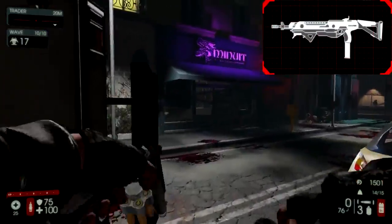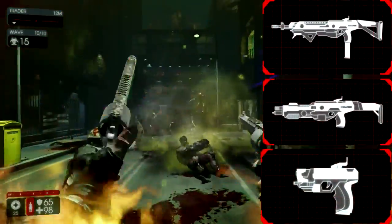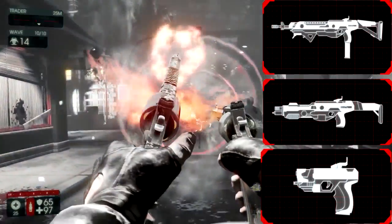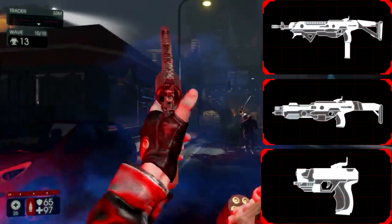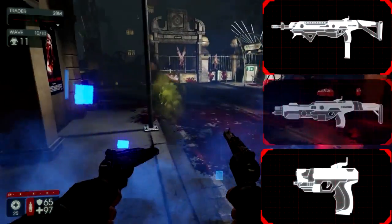The third loadout is going with the Medic Assault Rifle, the Medic Shotgun, and the Medic Pistol. This is the full medic approach and is mostly picked when you need a lot of healing because teammates are constantly getting hit. It allows you to cycle from Assault Rifle healing to Shotgun healing to Pistol healing and back to the Assault Rifle — pretty much a never-ending cycle of healing if necessary.